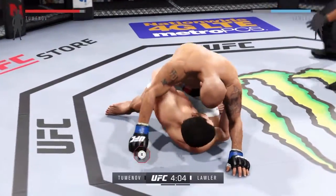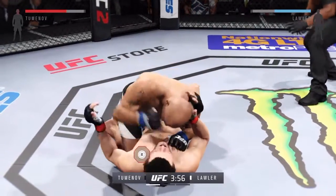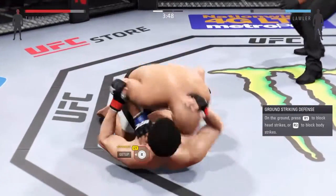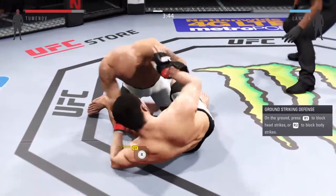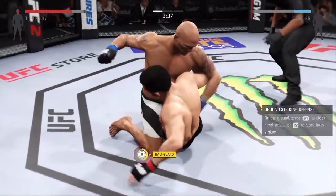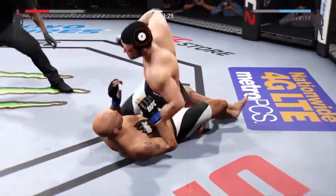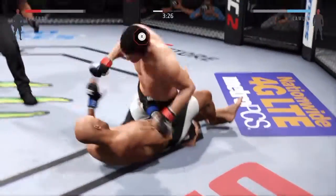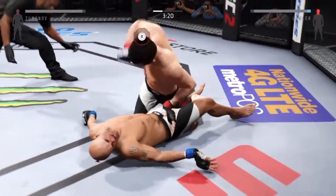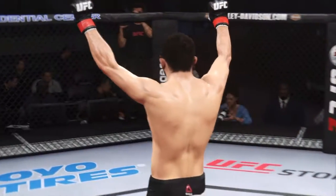And into full mount. Oh, my goodness — he tagged him! Take your time. Robbie Lawler putting his power on display. Big right hand, right hand. That's a big elbow, Joe. Huge elbow. Another gigantic elbow lands to the head. Huge elbow — it's unbelievable! Ground and pound knockout.